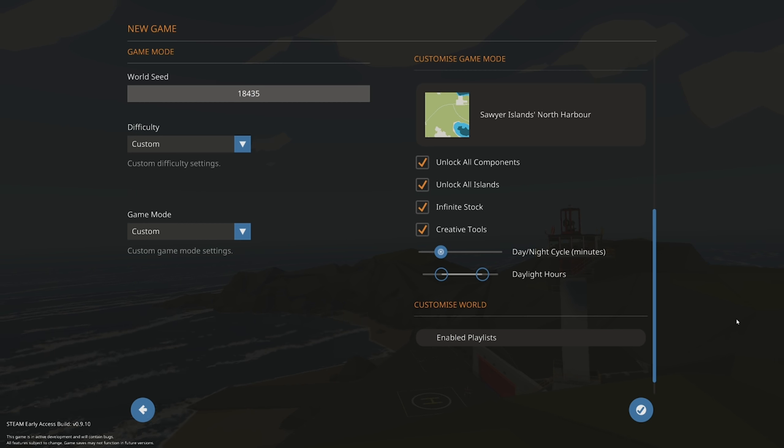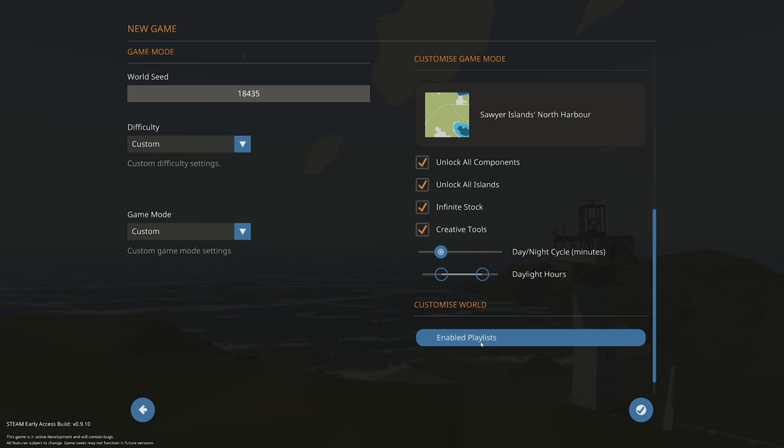Getting started with this week's update, the devs have added a new feature which is going to be enabled playlists. This can be accessed via going to new game in Stormworks. Once you click on new game, select the mode and everything that you need, and then if you scroll down just below the day-night cycles, you will see that we now have a customized world option. This is where we can go and enable playlists. Essentially, any playlists you have — whether missions from the workshop or ones you've created yourself — can now be spawned in by default in-game.